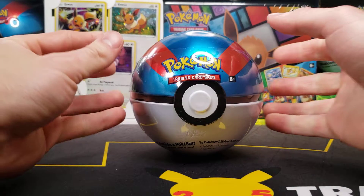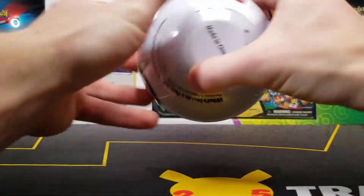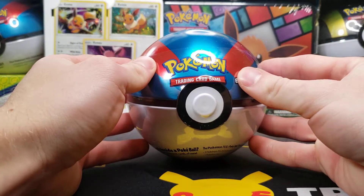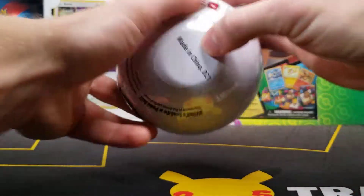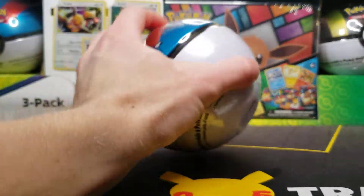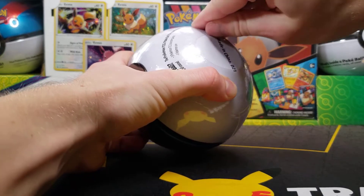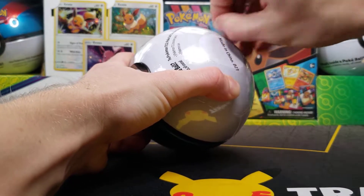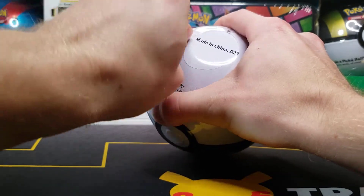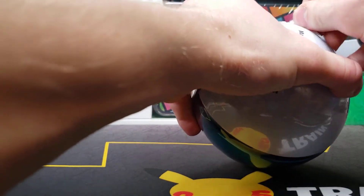How's it going y'all — we are opening a Pokéball tin, this is the Great Ball. I believe the Great Ball is the only variation of the Pokéball tins I have not opened on the channel. This is of course a D21, so I do believe there is a Cosmic Eclipse booster pack in this. Not every printing of these D21s includes Cosmic Eclipse, but I believe this one does based on where I purchased it and the timing.